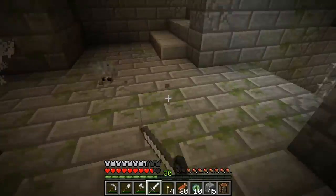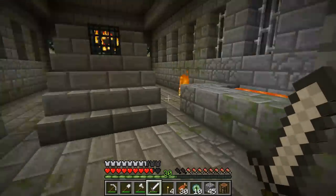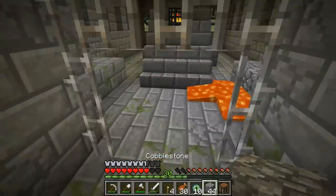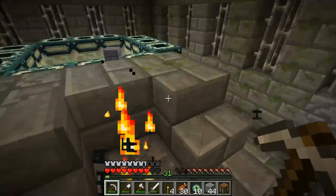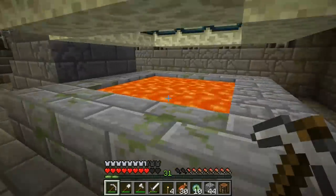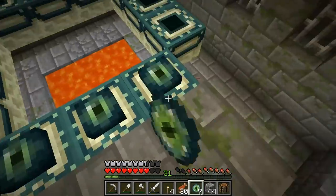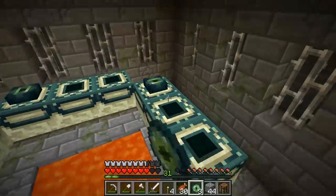Now once you do find the incomplete portal, consisting of just the frame, you need to watch out for silverfish, as they nest in the blocks making up the portal chamber. After you dispose of any silverfish and anything that can spawn them, you'll need to complete the ender portal to activate it. This is the other reason you need many eyes of ender, because the ender portal is incomplete, and the only way to activate it is by placing an eye of ender in each block that makes up the frame, of which there are twelve.